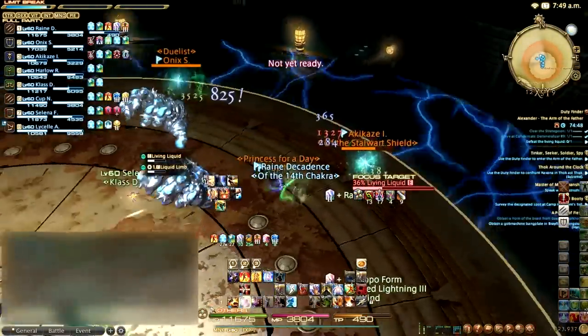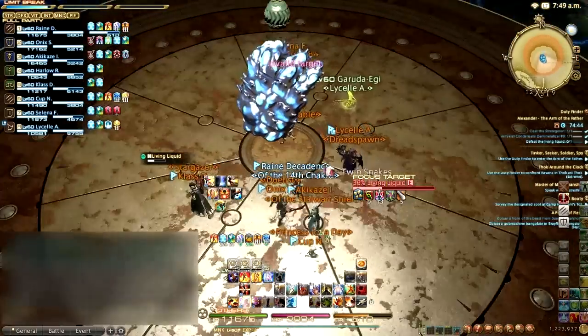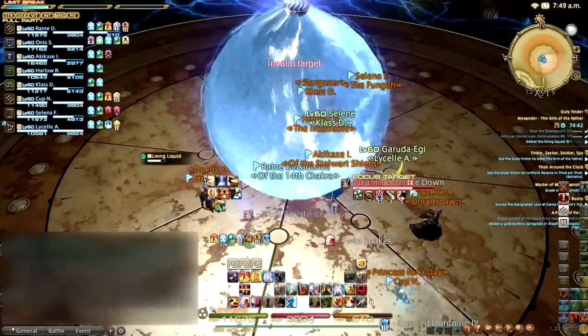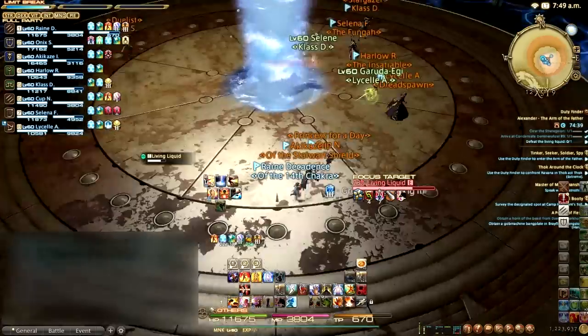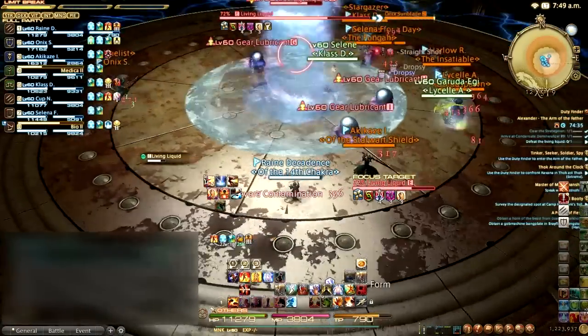Shortly after the Living Limb spawns, the hands will move to the center of the arena and assume the Living Liquid's third form: a Twister. We all love Twisters here in FF14. Stepping too close to the Tornado will deal damage to the offending player, so it is wise not to stand too close to the center during this form shift.